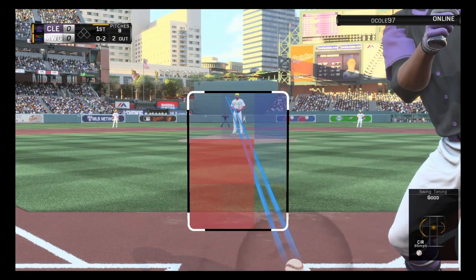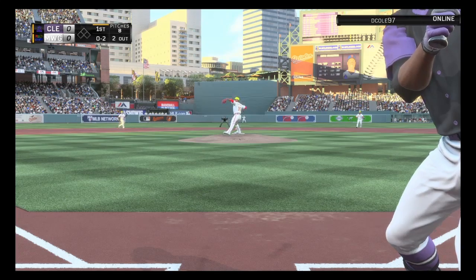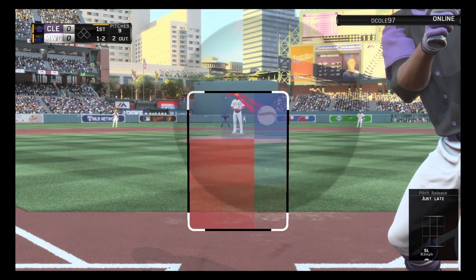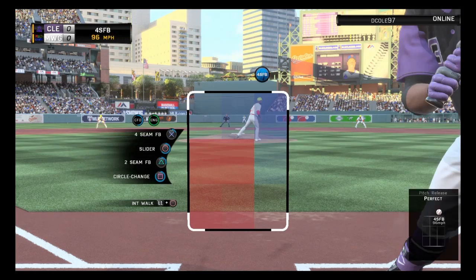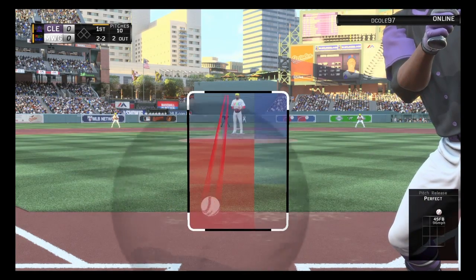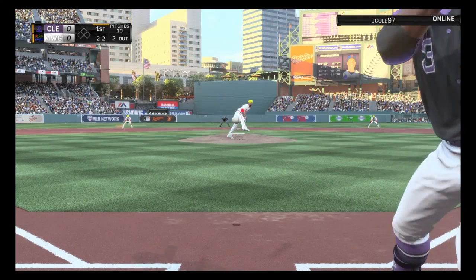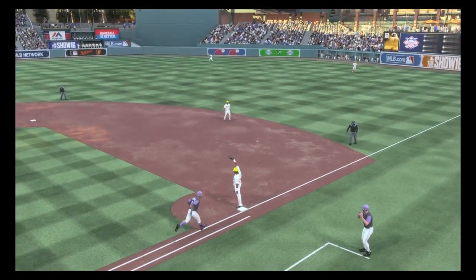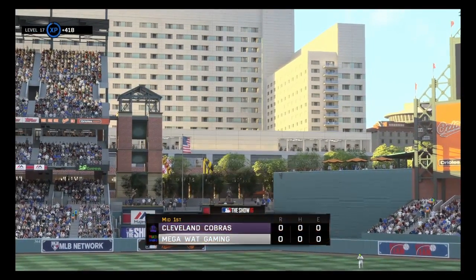Now we're in a good situation. This slider will be better, hopefully I can get that location. Not getting him on that one. So let's throw another high fastball — when it's in the zone he's not hitting it. He's behind, and he's taking that one. Two and two now. Throw that low circle changeup, right down the middle rather, but we make the play. We're out of the inning — one, two, three — after the walk and then the double play.